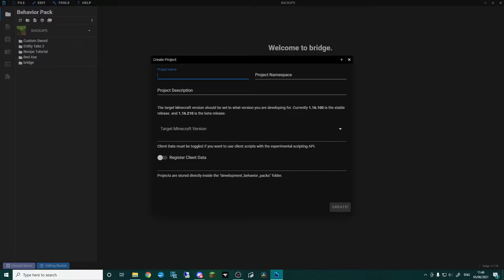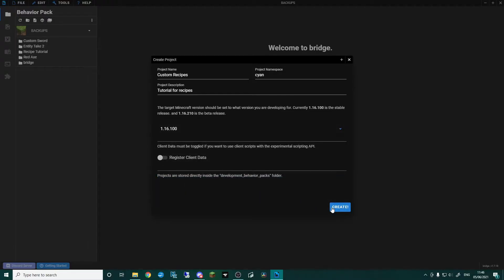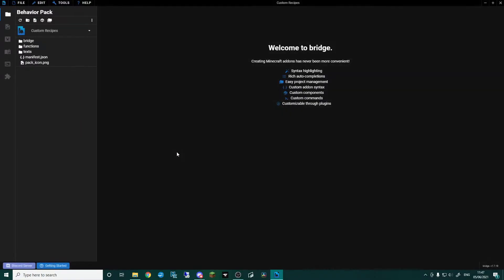Okay, so into bridge. The first thing we're going to do is create ourselves a new project. I'm going to call this 'custom recipes' — that makes sense. For the project namespace I always use 'cyan', you can use whatever you want here. The description I'm just going to put 'tutorial for recipes'. We need to select our version — the most stable one here is 1.16.100, so I'm going to use that. If you're watching this later, use whatever the stable version is for you, and go create.